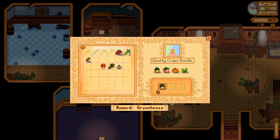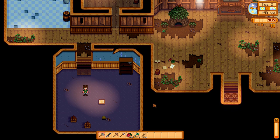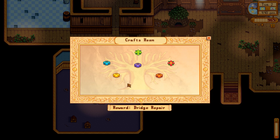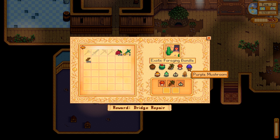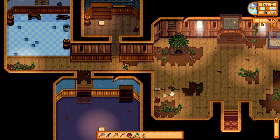Quality crops — parsnips, and then we'll get melons and hopefully corn. We have no Summer Forage yet, but we're going to do the same thing with the Summer Forage as we did with the Spring, which is basically just selling it. Exotic bundle: mushroom, carrot, pine tar. I really don't want to use an oak resin and a maple syrup right now just because the maple syrup is for beehives and the oak resin is for kegs. So if I don't need to use those, then I won't.